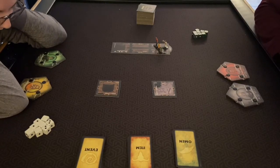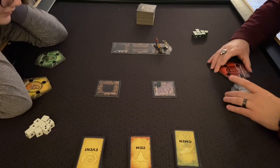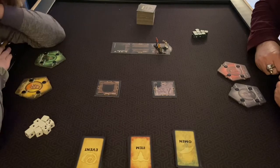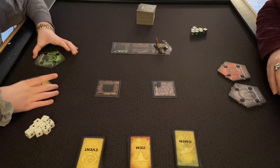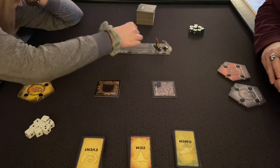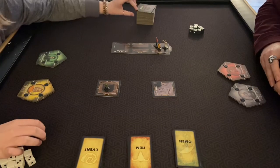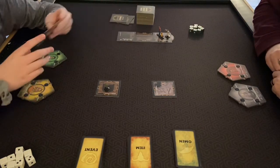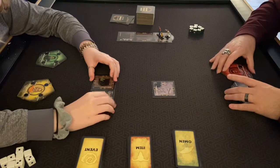We start with birthdays to determine who goes first — I've got June and July for my characters; hers just passed: February 14th and May 21st. Brandon is going to head all the way upstairs. He got the library, and per the game rules, if you end your turn here you gain one knowledge.